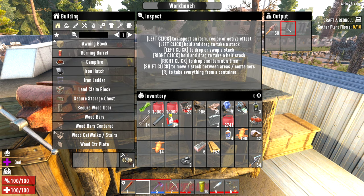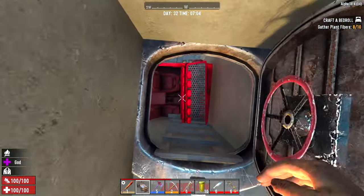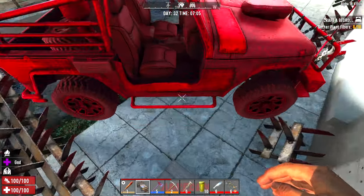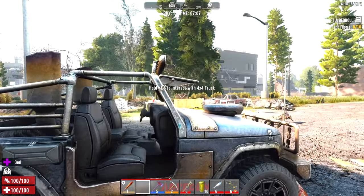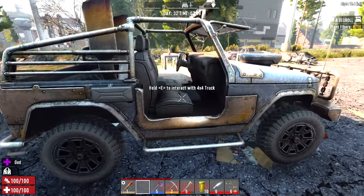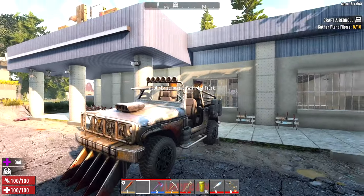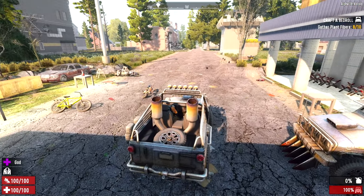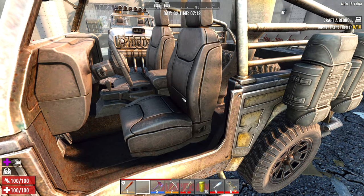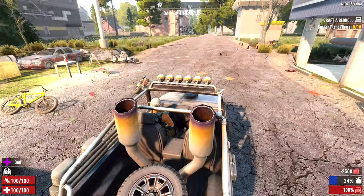We finally have our 4x4 — beautiful. Put it in your hands, bring it down, and place it out with the rest of your vehicles by right-clicking and putting it down on the ground. Now it works just like shown at the beginning of the video, except if you don't have gas in it, it doesn't go anywhere. So first things first — hit that refuel button, then hop in.